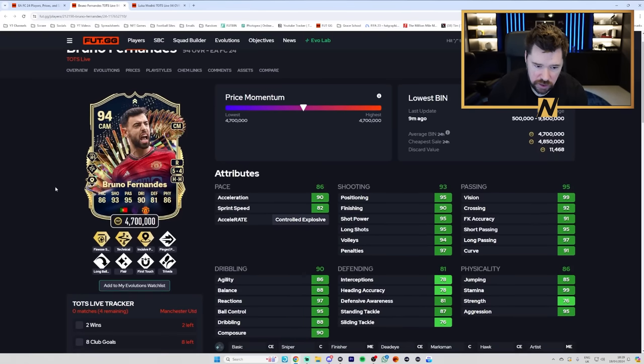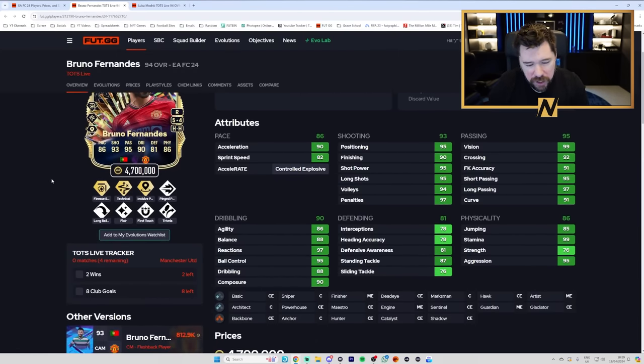Bruno Fernandes — this card is wild. 5-star, 4-star, Finesse Shot Plus, Technical Plus, Incisive Pass Plus, Pinged, Long Ball, Traveller, Flair and First Touch. Great passing, great shooting, decent pace, very good dribbling, decent defending, great physicals. Maybe an engine to get some pace, agility and balance, giving him great acceleration and great passing. The ability to get plus two on this card is crazy.